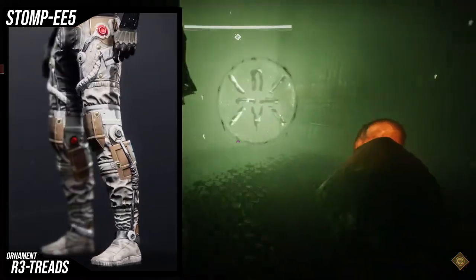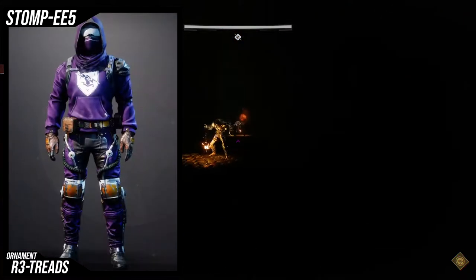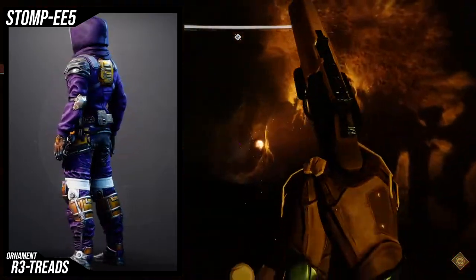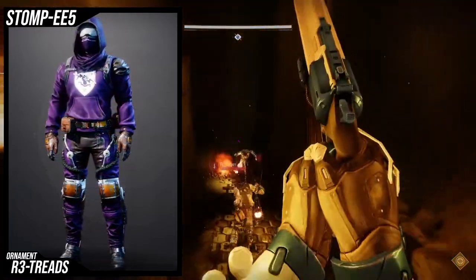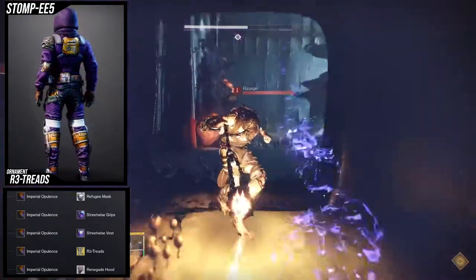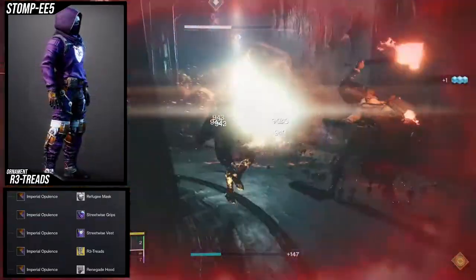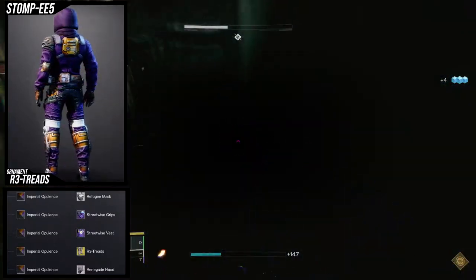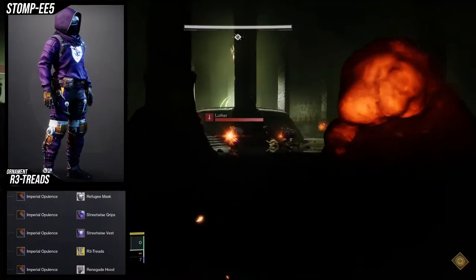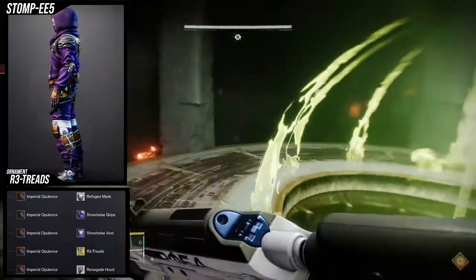There's a lot of white in this set, but if you lean into it, it's not that bad. As for the example armor set — I shouldn't even call it an example armor set, it's an armor set that I actually rock a lot. This is one of my favorite looks. I've showcased this on the channel before and I have it on my Instagram as well. My casual hunter — you're going to be looking at the Streetwise grips and vest, the Refugee mask, and the Renegade hood. One of my favorite sets. The Retreads in my opinion work really well with cloth armor. The main reason is because of just how cloth-friendly the whole set is, because the folds on the bottom look really, really good with folds that the chest piece or the arms have.